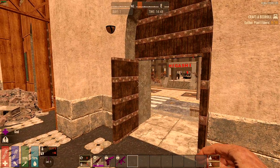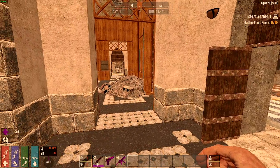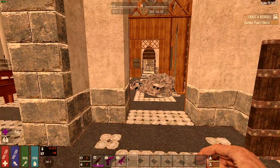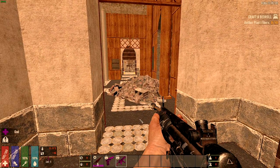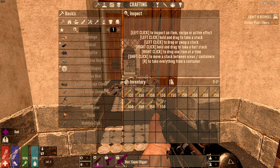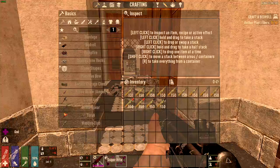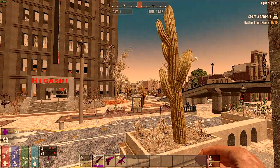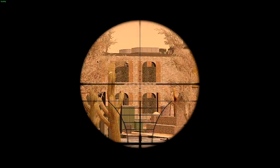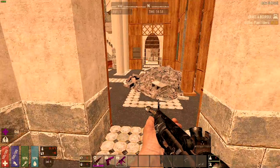This could basically be an AFK horde base if you wanted to, so we're going to set it up that way. I've got the super digger and the instant death pistol. The only reason I have the sniper rifle is because it's got an 8x scope that lets me look at far-away things.